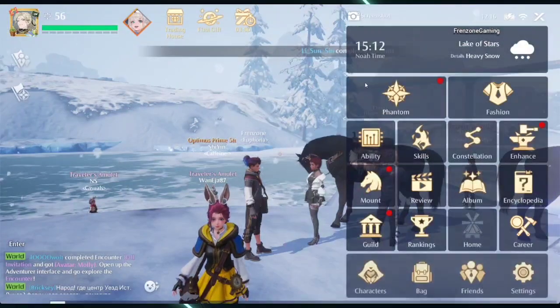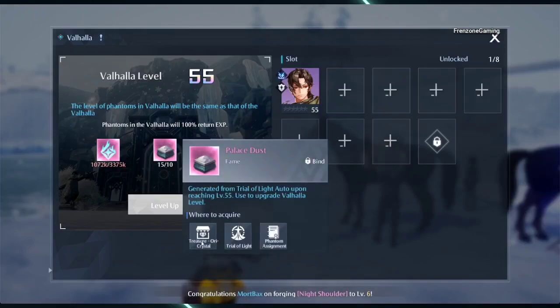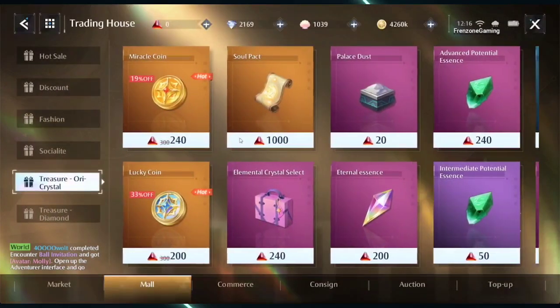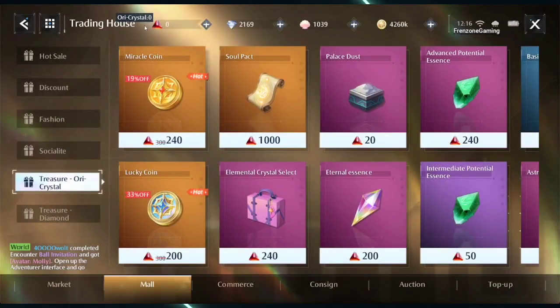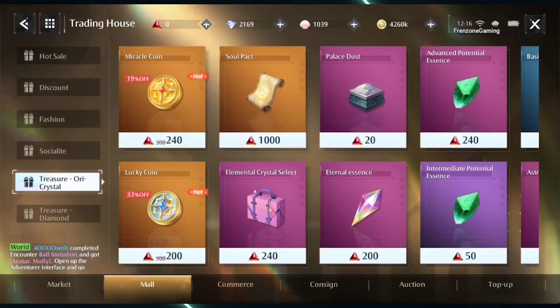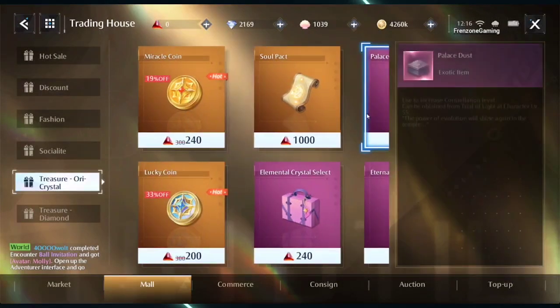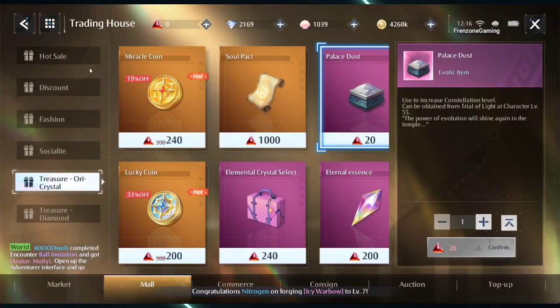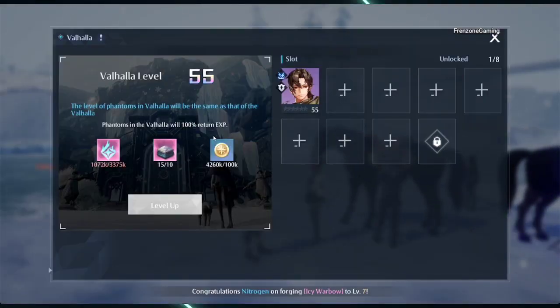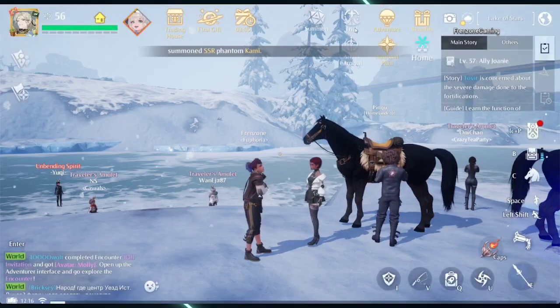To get the various items from Valhalla — all these items — palace dust can be obtained with real currency, that's the ticket. There are too many in-game currencies across various games. Anyway, you can get it from here. This is it — palace dust. You can also get it from the palace, I think — Trial of Light, yeah, you can get it from Trial of Light.